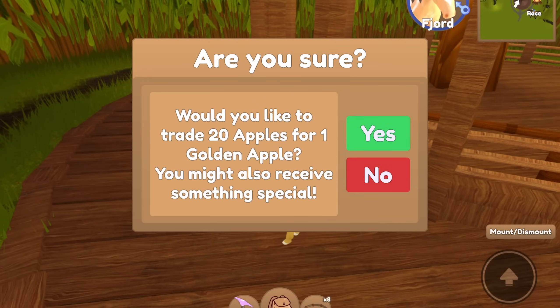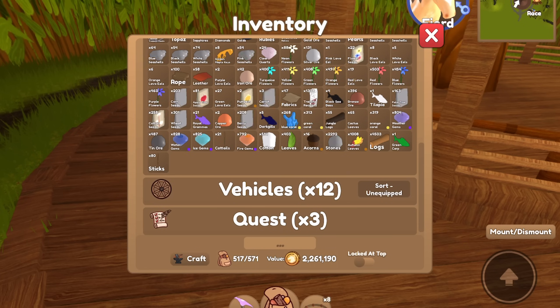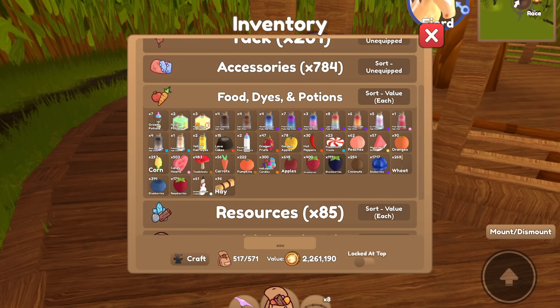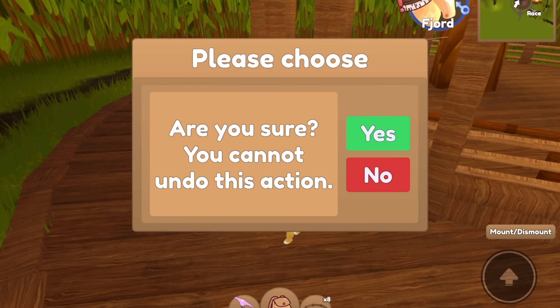So you can click that, and it'll ask you if you want to trade 20 apples for one golden apple, and you also might receive something special. You're going to go ahead and click yes. But before we do that, I have saved up — let's see how many apples I have saved from planting them at my island. I have 645, so I'm going to be turning in a few of those until I am able to get one of the horses.